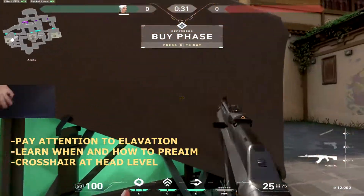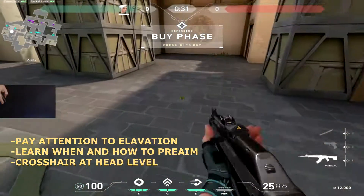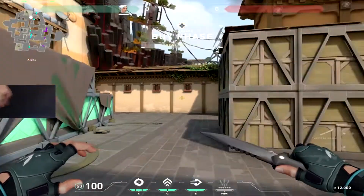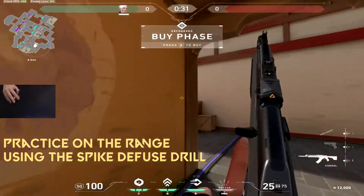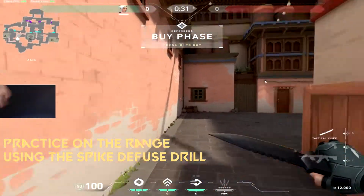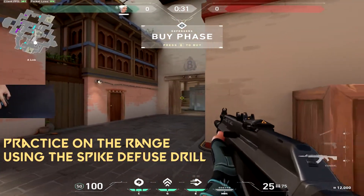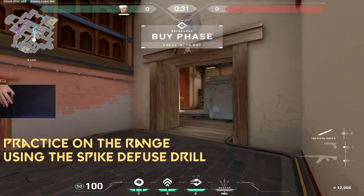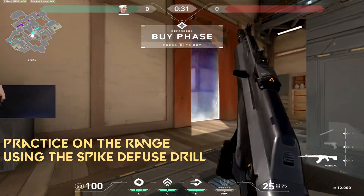Crosshair placement is definitely something you can't just learn in a day, but you should start keeping your crosshair off the ground. A lot of players used to more casual first-person shooters just keep their crosshair down and run around. In this game you want to keep it at head level, so when you peek a corner your crosshair is already right on the guy's head most of the time and you won't have to adjust much to hit that.